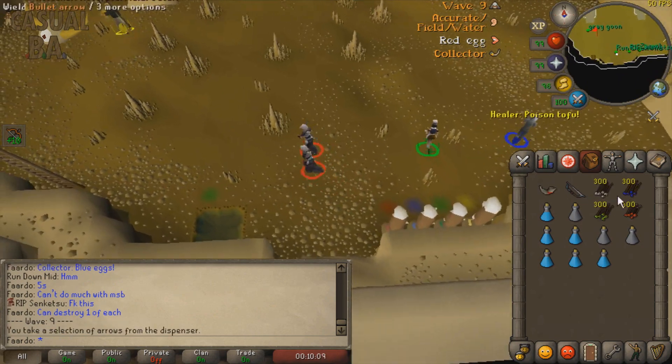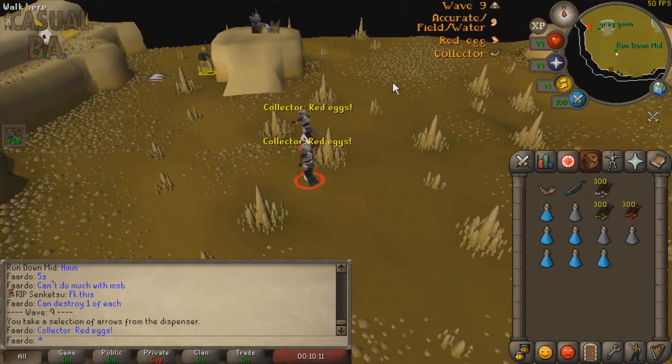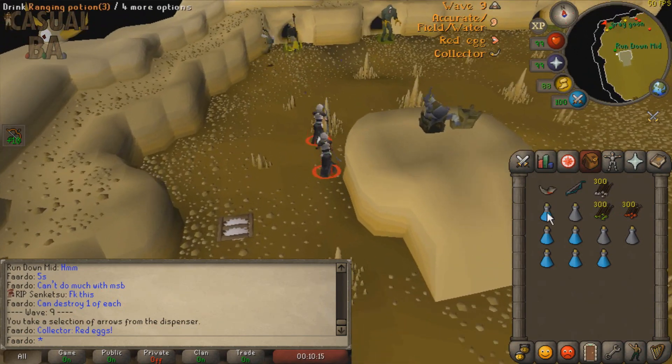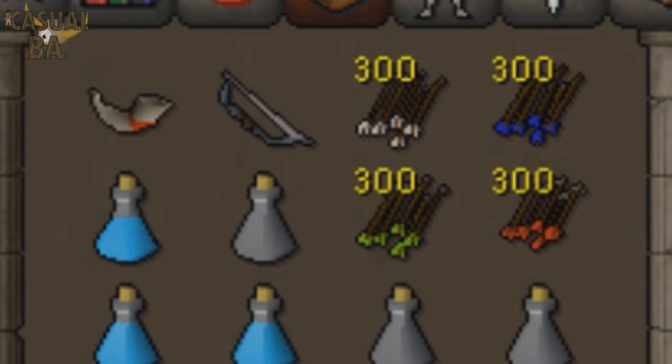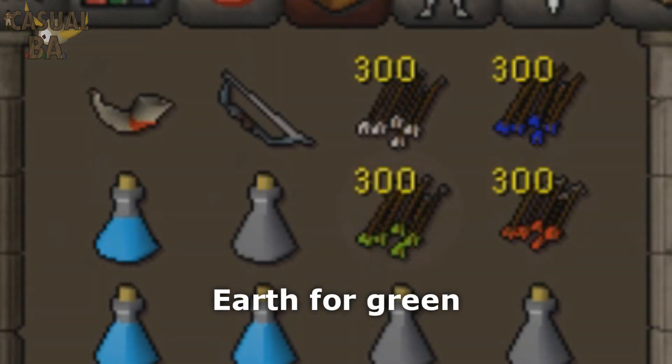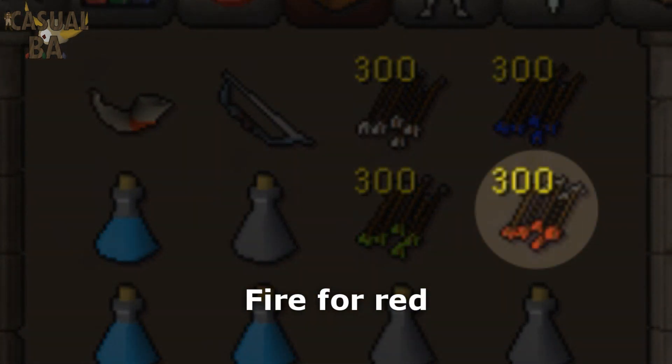There are four types of arrows: Bullet, Field, Blunt, and Barbed. However, most people don't use these names, and instead go by the colors of the arrows. Each colored arrow corresponds to the color of the magic attack associated with it. Wind spells correspond to white arrows, water for blue, earth for green, and fire for red.